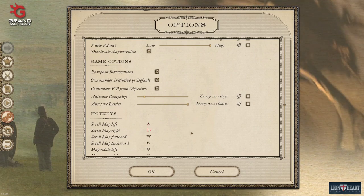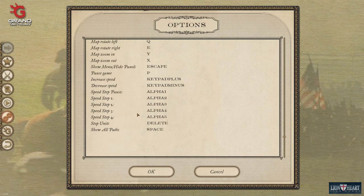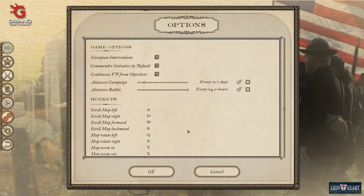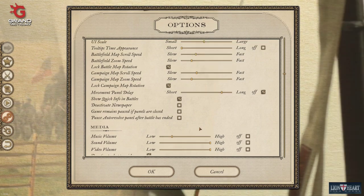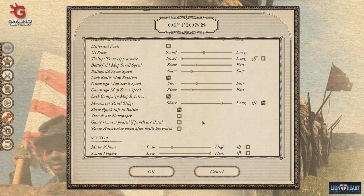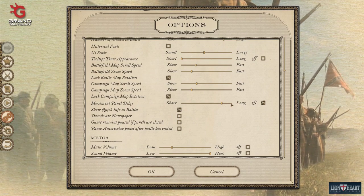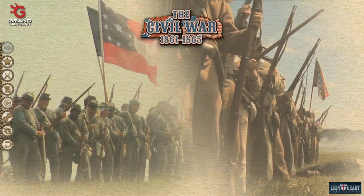I leave auto saves at default and leave all hotkeys on their defaults as well. A lot of these are just preference things, but the one thing I want to re-emphasize: many people may not know that you can turn off that movement panel disappearing, or at very least make it stay on screen a lot longer. Okay, let's load in the game.